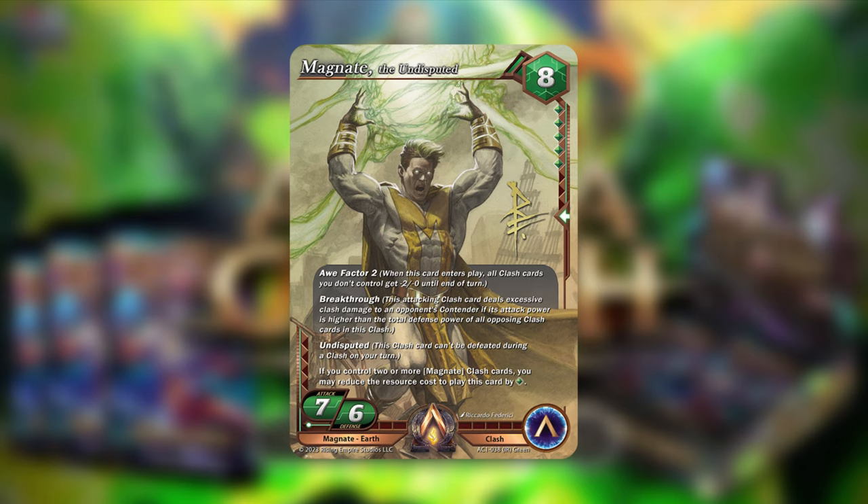The effects: Awe Factor 2 — when this card enters play, all Clash cards you don't control get minus two attack until end of turn. Breakthrough. Undisputed — this Clash card can't be defeated during a Clash on your turn. And if you control two or more Magnate Clash cards, you may reduce the resource cost by one green, so it could end up being four green, seven total. This card is good — if you drop it at seven cost, it's a 7-7 with Breakthrough, Undisputed, and Awe Factor 2. Those are all really good things.